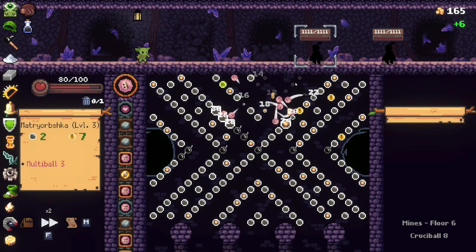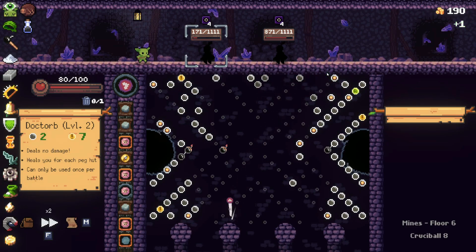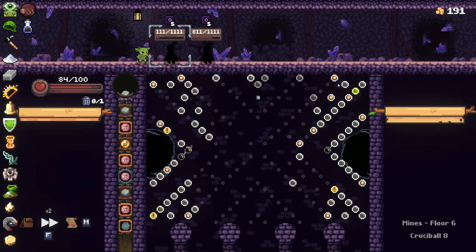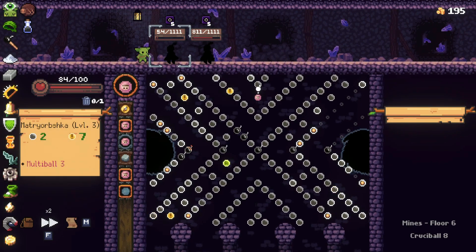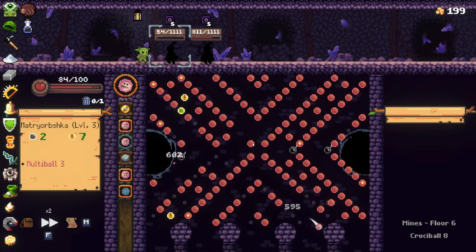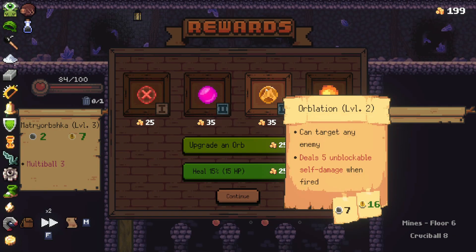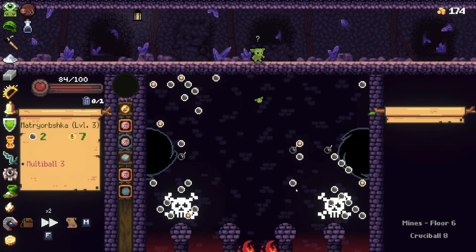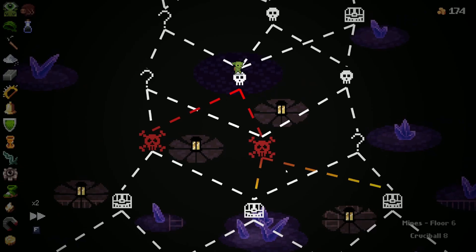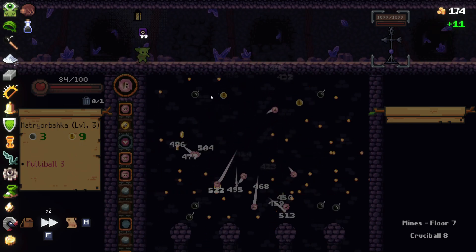I believe it hits a crit — it does, and a bunch of bombs at the same time. I do need to make my way over to the refresh — hopefully I can do that. Not quite there. Come on, refresh — thank you. That was a really bad location for that refresh, but luckily the five blind I had came in handy, making it so I don't take any extra damage. Probably just want to upgrade the Matryorbshka to max and continue on to the elite fight on this side. I knew what one I wanted.